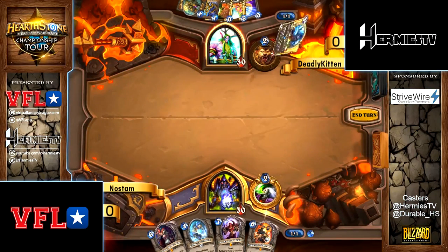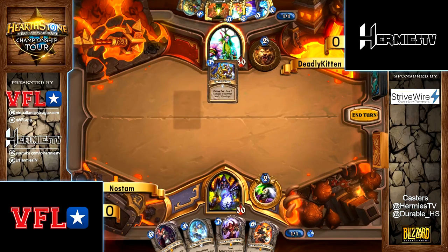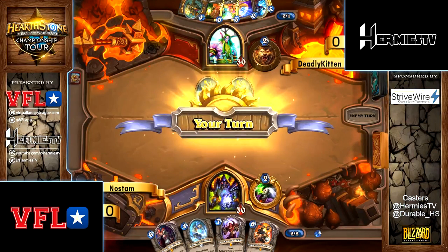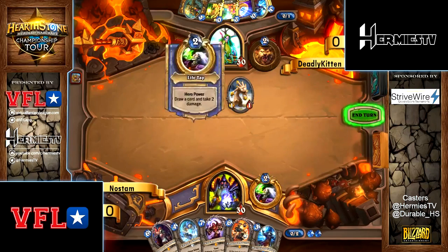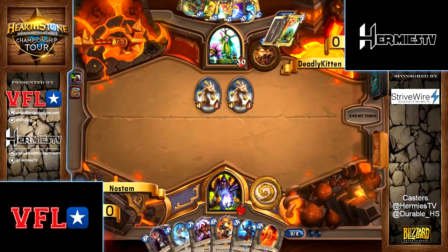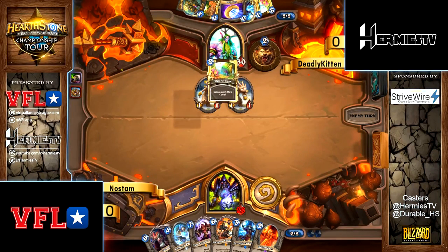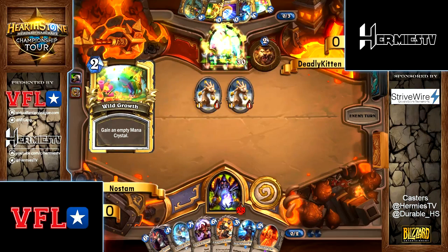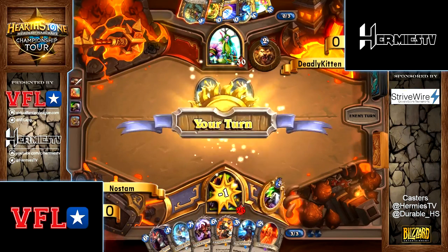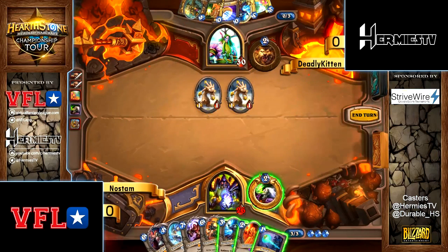We have the C'thun Reno deck against the C'thun Druid deck — so many C'thuns lately. The C'thun Reno Warlock is probably the favorite in this matchup because you have that draw, and you also have Twisting Nether. Twisting Nether is a pretty good board wipe, and just being able to draw more cards than your opponent in the same matchup is usually better — always. You just have more plays overall.